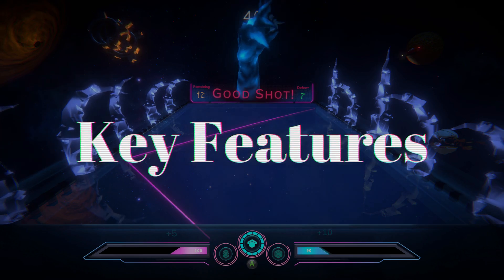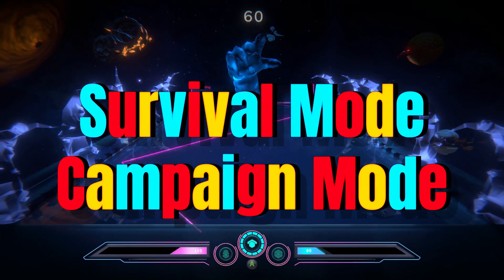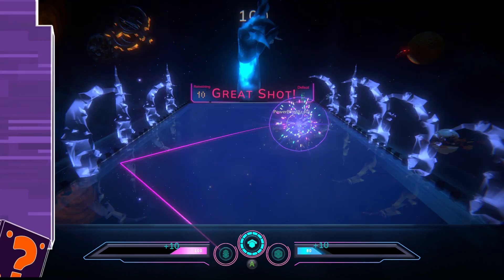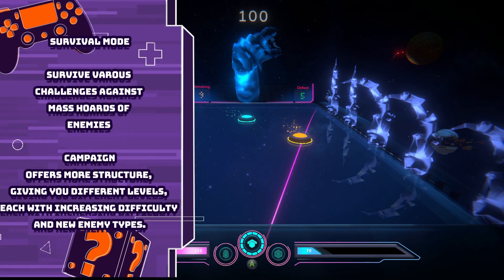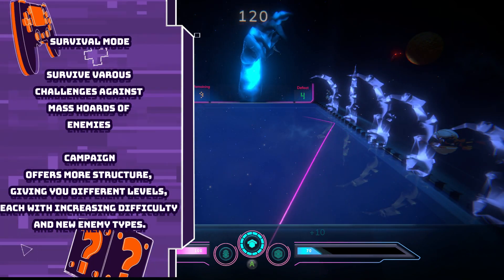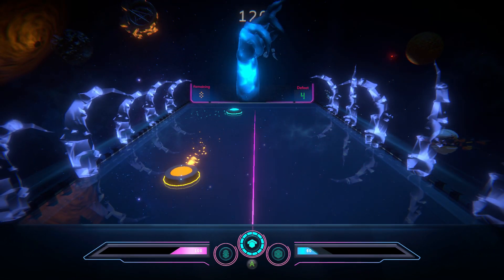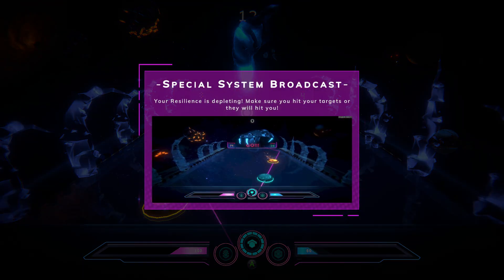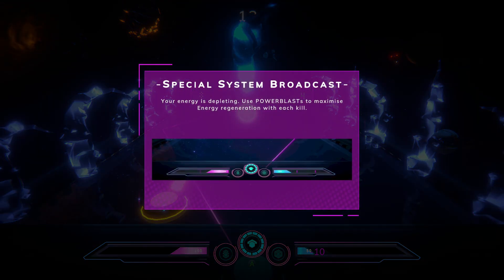There are two main modes of play in Master Blaster: survival mode and campaign mode. Survival mode challenges you to fend off endless waves of enemies, testing your endurance and reflexes. Campaign mode adds more structure, giving you different levels each with increasingly difficult and new types of enemies. This mode brings in some story elements as you progress towards the ultimate showdown with Lord Chaosbringer.